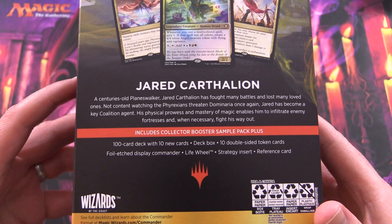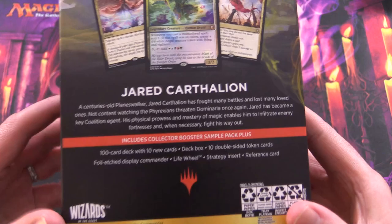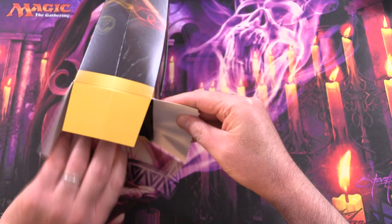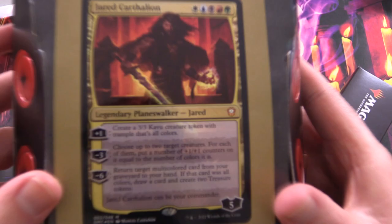We've got a 100-card deck with 10 new cards, deck box, 10 double-sided tokens, display commander, life wheel, strategy insert and reference card. And I forgot about the collector booster sample pack. So that's fun. These go for about $40 US — a little bit on the pricey side, but hopefully they've juiced things up enough to make it worthwhile.